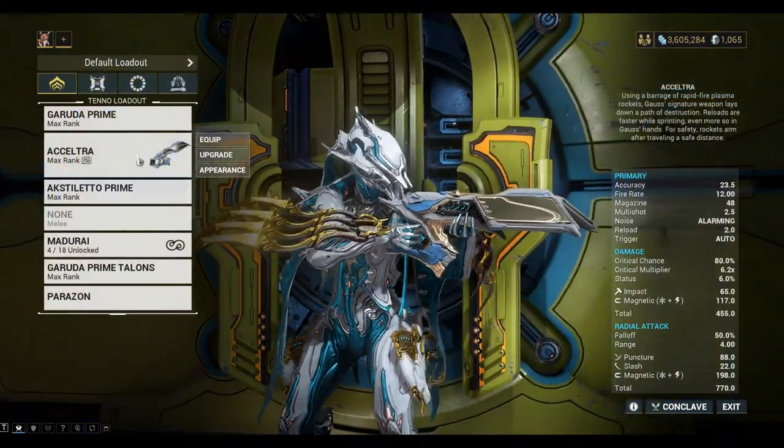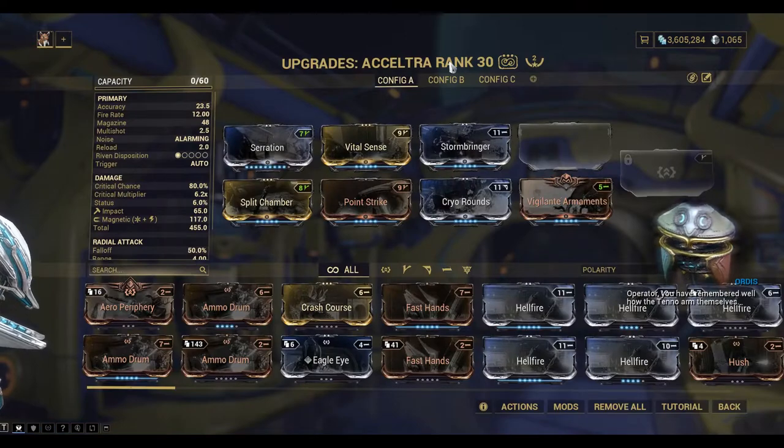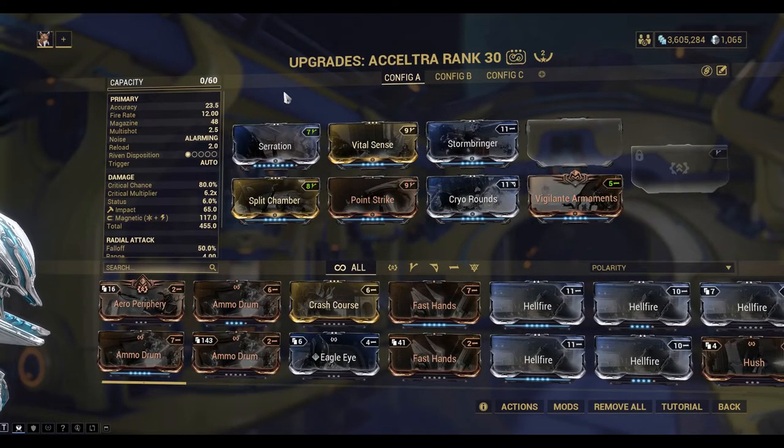Let's take a look at my current X-Eltra build which I've been using for a while now. I've got two Formas in there, and I'm using magnetic damage — so I've got Stormbringer and Cryo Rounds for magnetic damage. Split Chamber for the multi-shot.